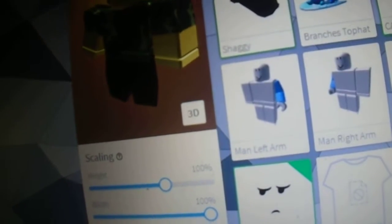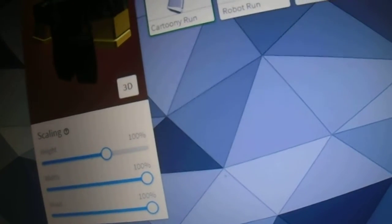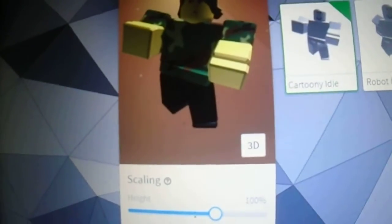Let's go ahead and put on our R15. Stop spinning around — ready. Go to animations. I want the cartoony run. Look at that — cartoony run is ideal, guys.